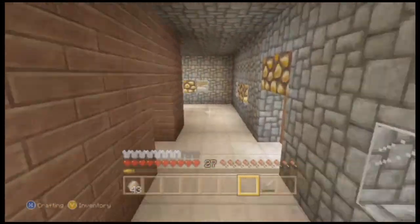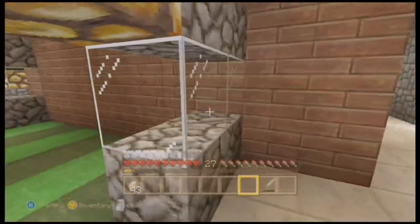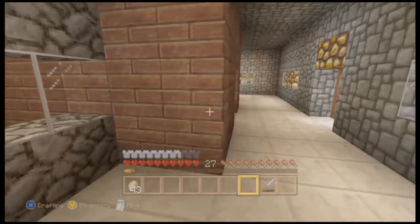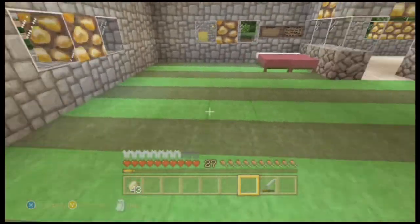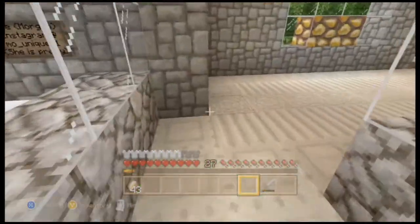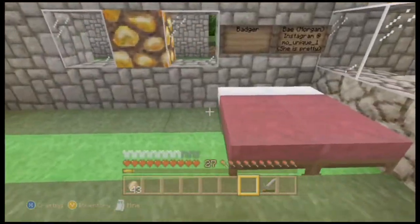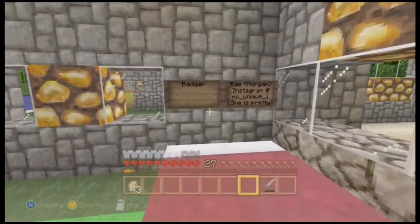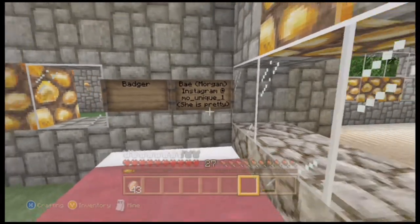The first thing you see when you walk into the main part of the house is our bedrooms. Here to the left, once you walk in, is my room — lime green and green pattern for my awesome carpet. Here's my bed.